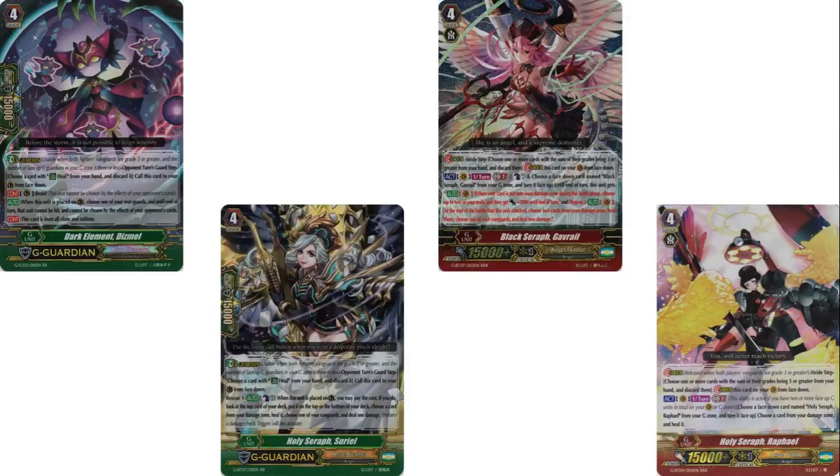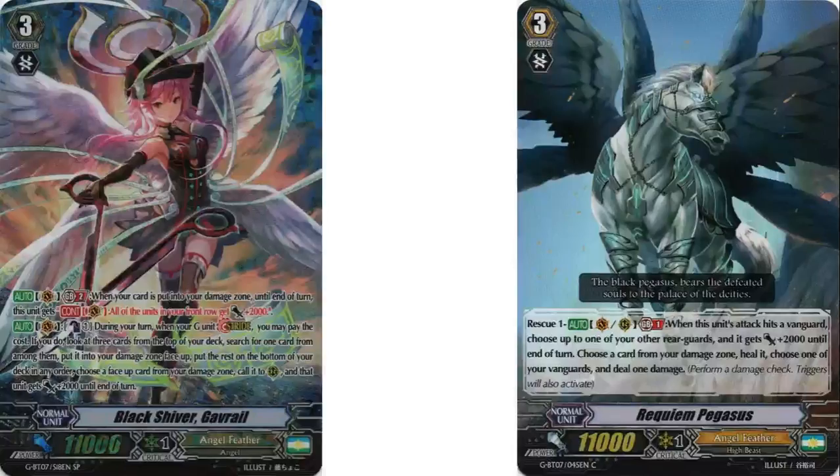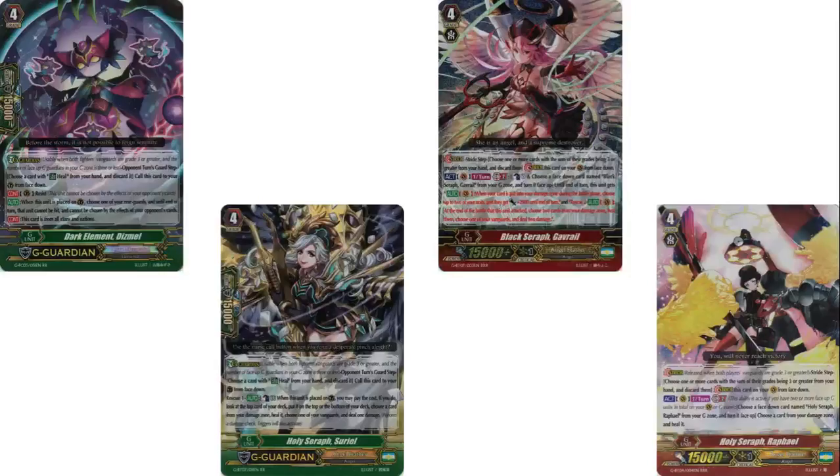For Gabrielle — Gabrielle's skill is gem break 2, counterblast 1, persona flip, and it gets a skill: when a card's put in your damage zone during the battle phase, choose 2 units and give them 2k power. After it attacks, you rescue 2 cards. So you're gonna at least get 4k power to 2 of your cards. If you get Requiem Pegasus's effect off, that's extra. If you run Malick and get his skill off, that's extra too — I just don't run Malick because I'd rather get the plus. And lastly, Raphael — Raphael's skill is G-flip and you heal 1. Pretty self-explanatory. You can heal for free — no other clan has this.